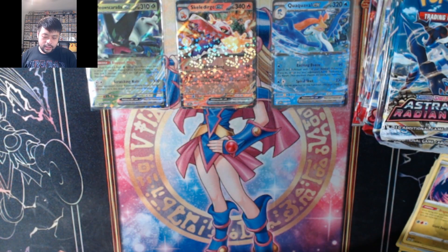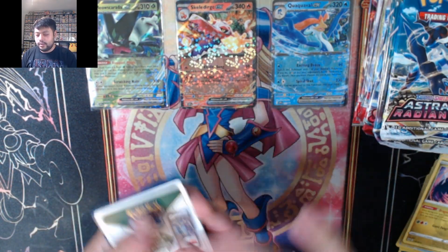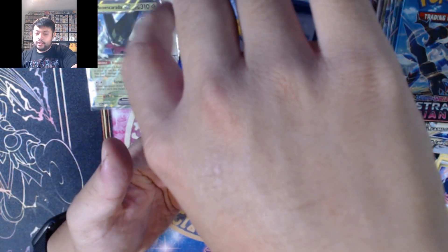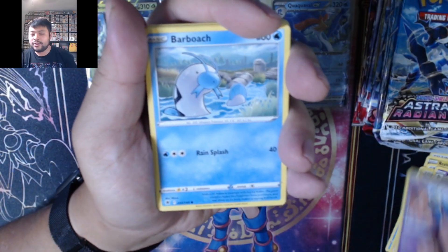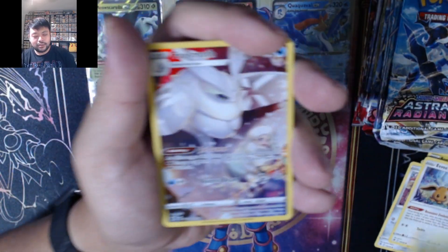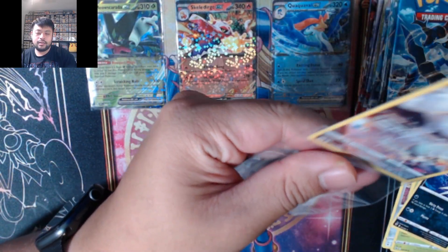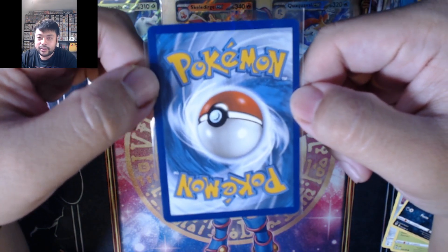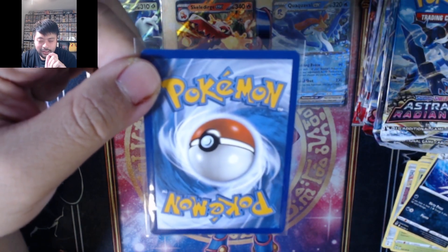Moving on to our second Astral Radiance pack — white code card again but we might still hit something. Going with electric — it's grass again. We got Wishiwashi, Roxanne, Hisuian Arcanine, Misdreavus, Aipom, Ponyta, Eevee — and we got something! Heracross, and we got Froslass trainer gallery! Centering on the front looks pretty good, no notable scratches. Back side looks a little crooked — that diagonal kind of crooked — but otherwise no notable issues.